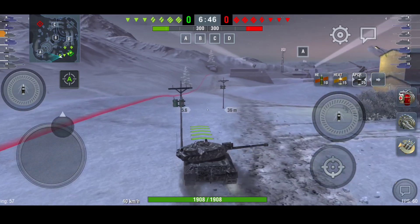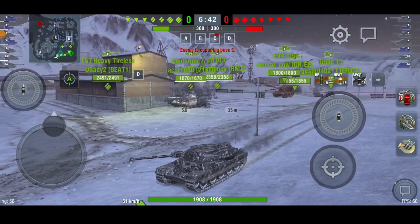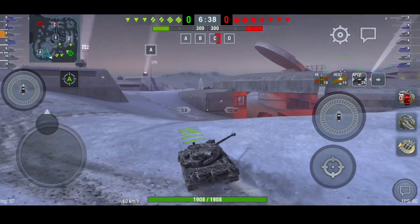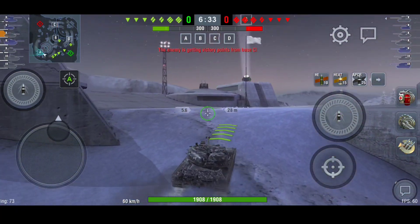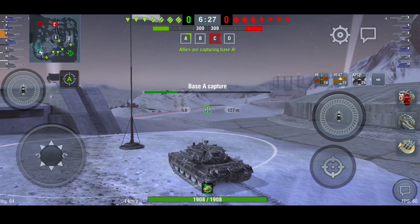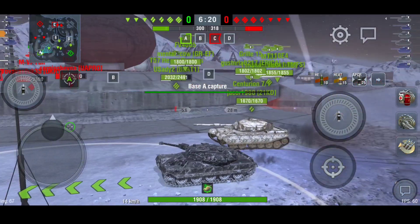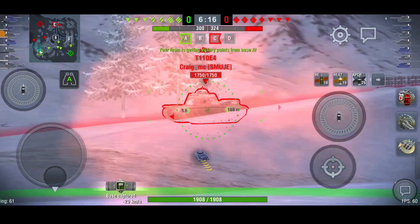Good start — the enemy team, I'm not expecting them to go this way. They only have one medium and they're already capping base C. No idea what that Centurion's doing. Because they've only got one medium I'm going to go straight towards base A. If I sit here I should be able to spot any tanks coming around and back up in time. My team are with me — there's an E4, I don't want to see an E4.